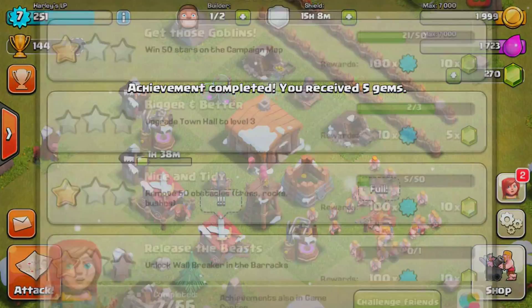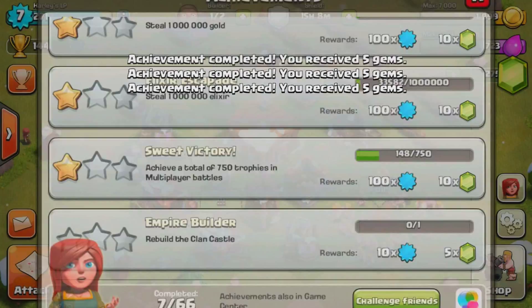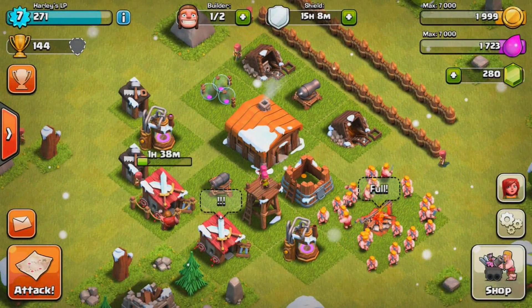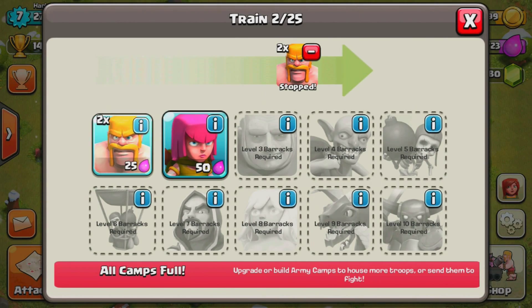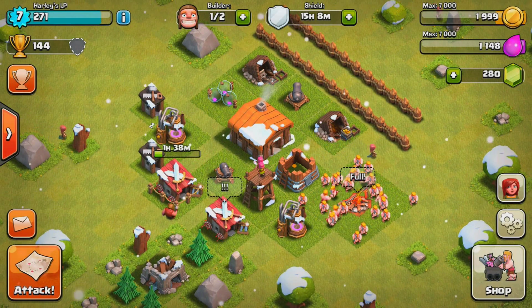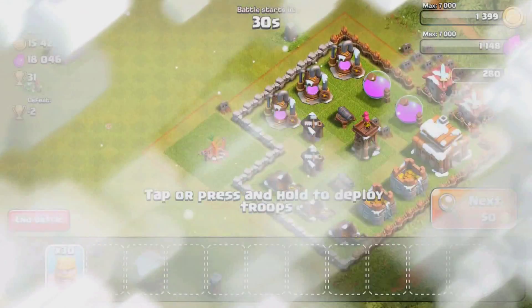We'll fast forward a little bit and claim some rewards and try to get to that town hall — that's the main thing. We got raided a couple of times but it's not that big of a deal. I'm also upgrading my barracks so we have more time to get that done. I had a lot of elixir too, so let's head into a raid now.